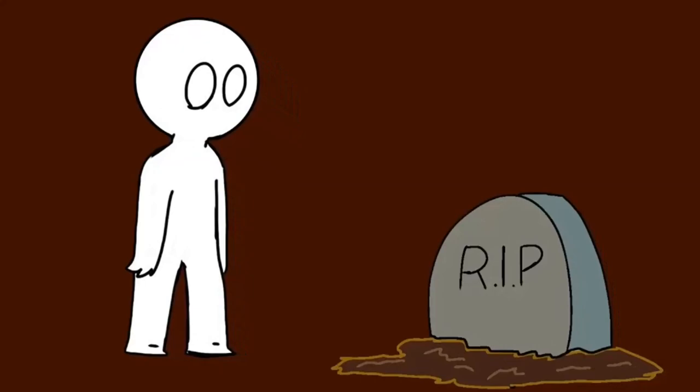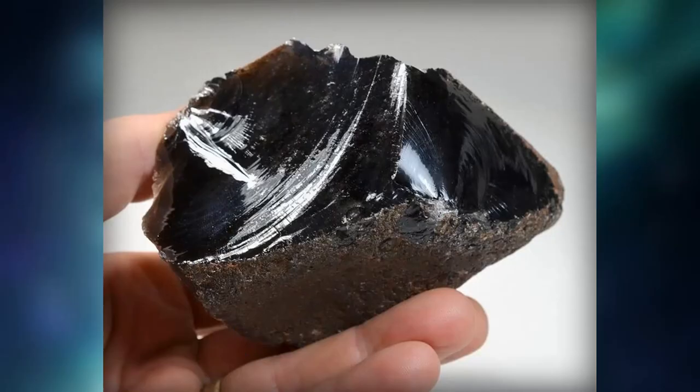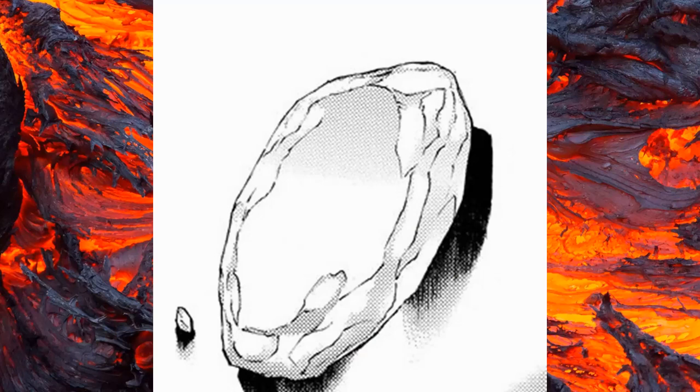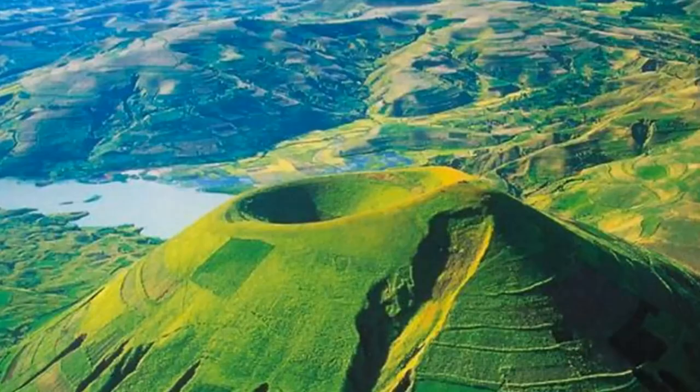Volcanic glass is the product of rapidly cooling magma, which is much more like the Ice Burst Stone in shape. It also contains potassium along with other minerals. Volcanic glass, as the name suggests, is created in the proximity of volcanoes.